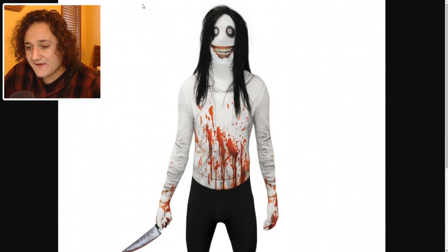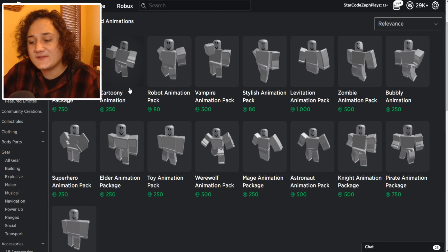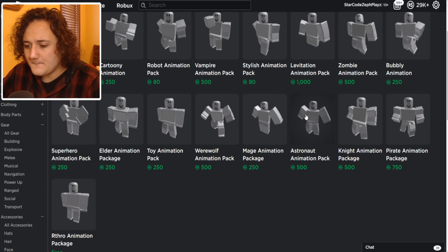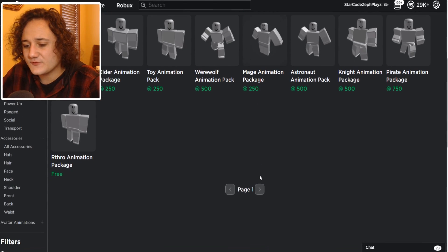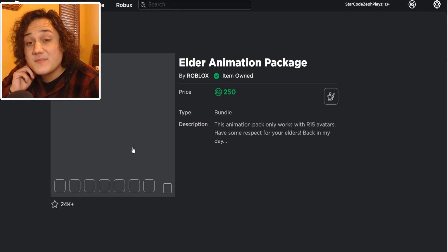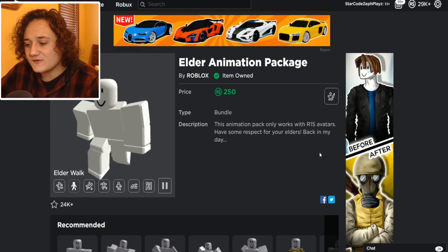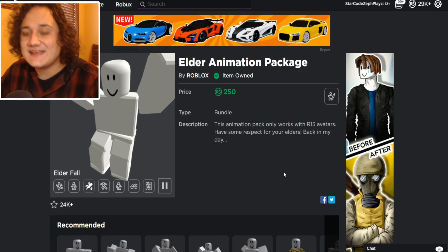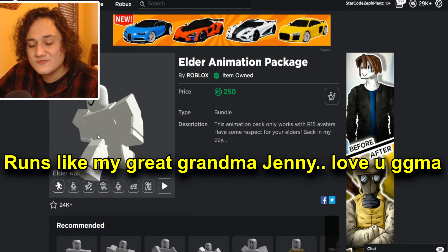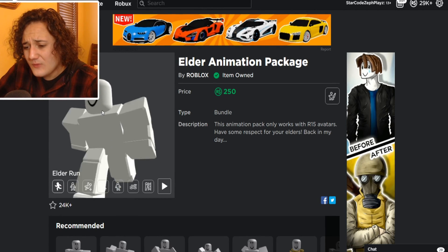We got the dance but we don't have the animation yet. Which animation would be best for Jeff over here with the Kool-Aid stains? I'm thinking maybe the Elder animation package - for any type of creepy character, it's usually a good idea because it's just creepy. Look at that Elder run - if you saw that running after you, you would probably be pretty creeped out. We just got the Elder animation package for this account.